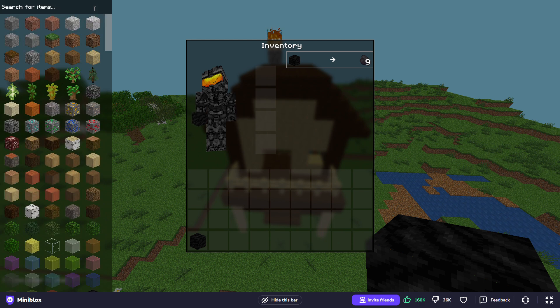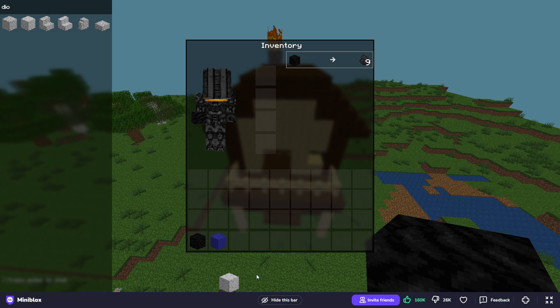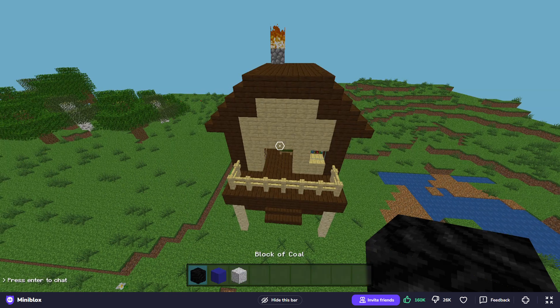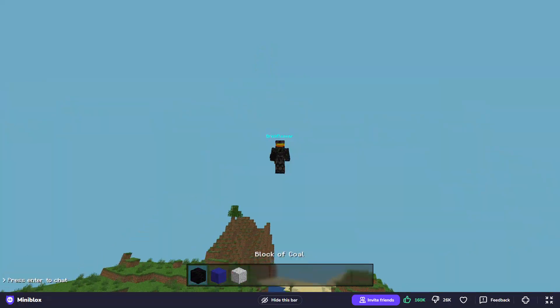There are things in my inventory that I used to have but don't have anymore, so let me just put those into my inventory. Okay, so this here is my house — really nice house, right?